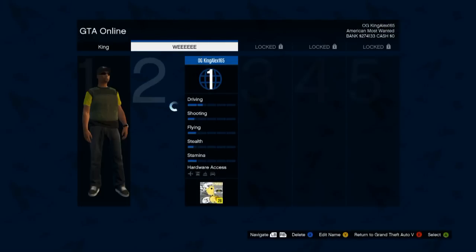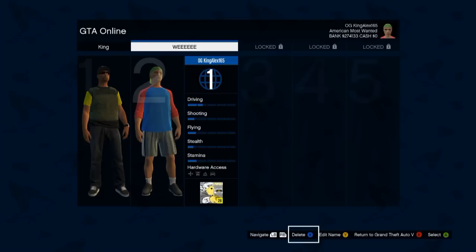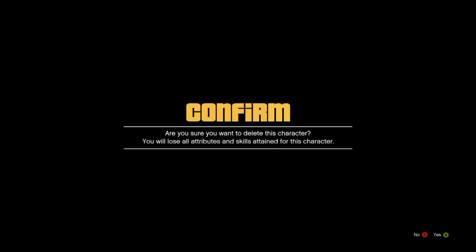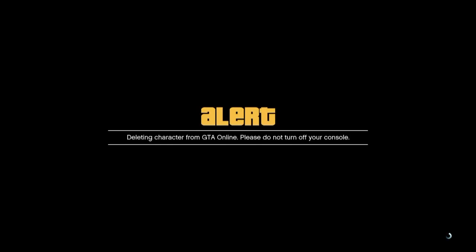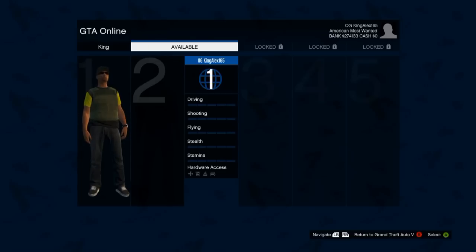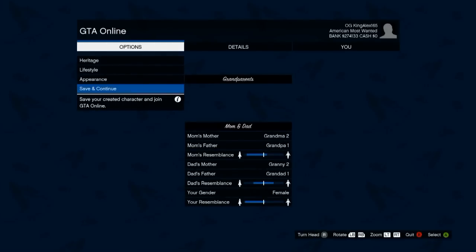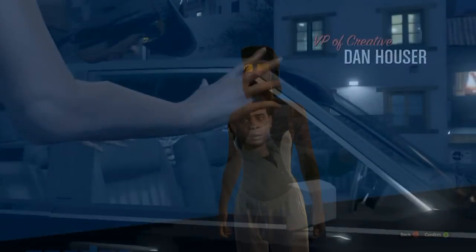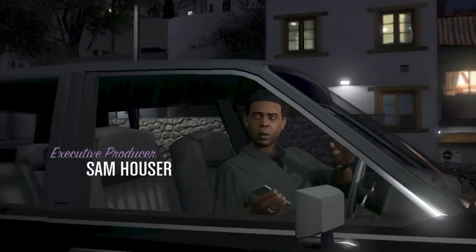Go back to Choose Character - same thing, you gotta redo this all over again. Click X and delete your character. Once you do that, pick an available slot and do not create the character - just choose Save and Continue. Remember, if you're male pick male, if you're female pick female, but do not create your character, it's a waste of time.